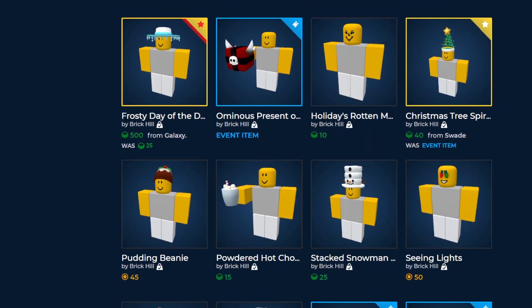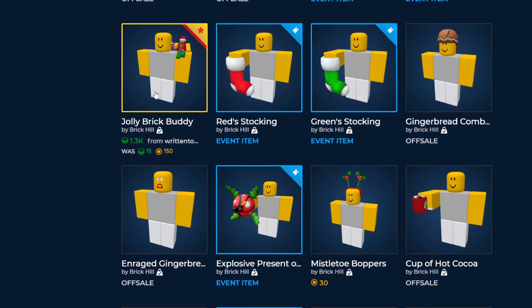In terms of new specials, we have the frosty day of the dead hat — kind of an icy version of the day of the dead hat they released a couple years back. It's doing pretty well right now with around 200 owners, so if you got this one originally, it's definitely going to be a pretty good profit for you.